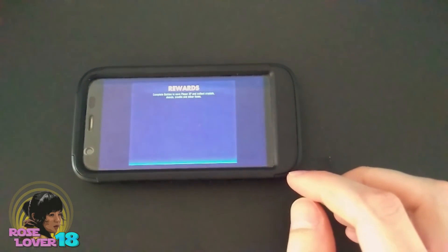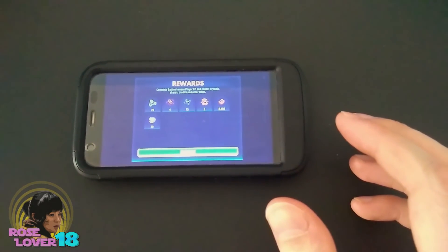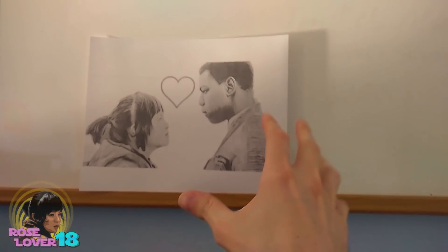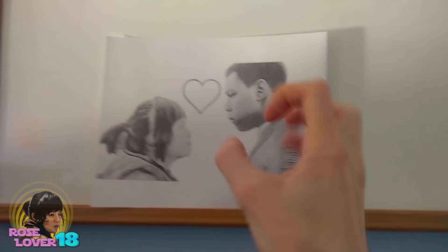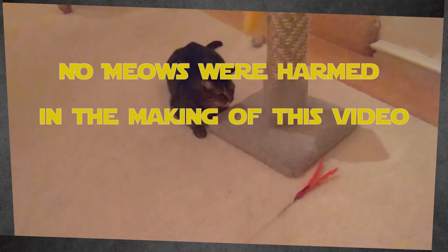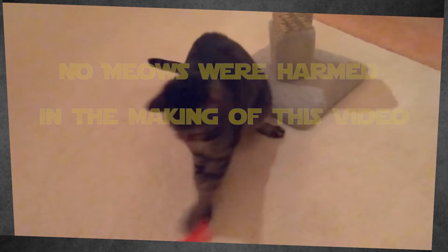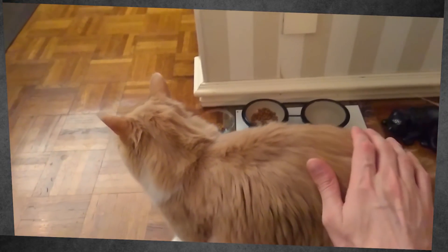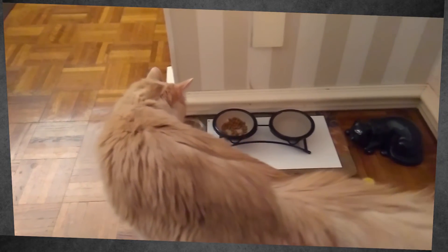Go ahead and start farming those zeta mats. As you can see... Here's a little song I wrote, you might wanna sing it note for note. Don't worry, be happy. Don't worry, be happy now.